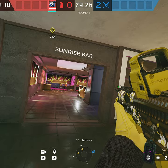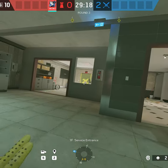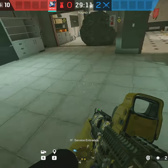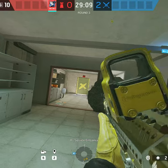These are the best Azami spots on Coastline. The first one is for when you're defending Kitchen and Service and you have to throw it on this window. This allows you to rotate between sides and not get shot from the Service entrance.